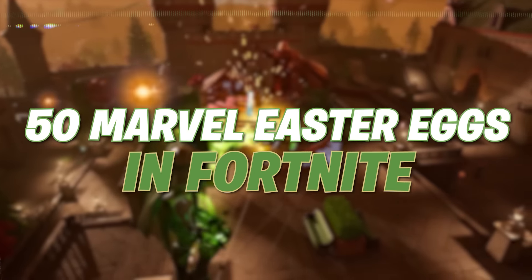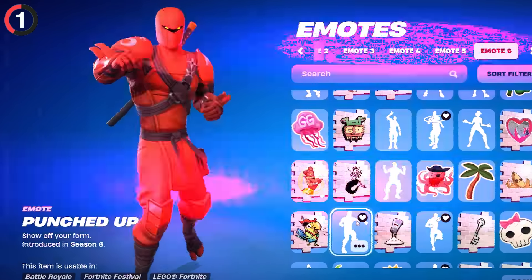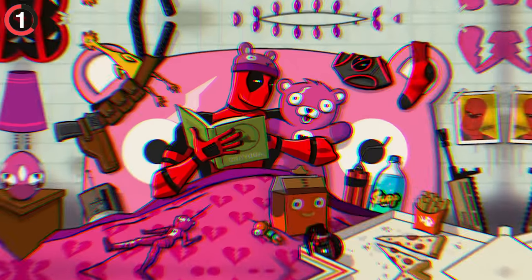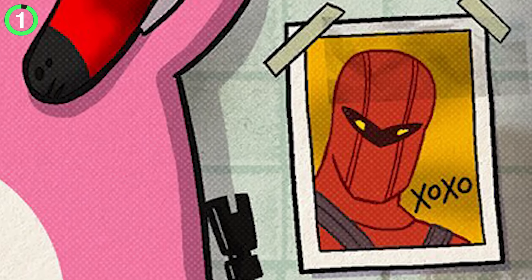50 Marvel Easter Eggs in Fortnite. Before we had collabs, we were forced to make our own Marvel characters like budget Deadpool. And seven years later, Fortnite would honor this. His official release included a loading screen, and if you check the wall, you'll spot a photo of Hybrid with kisses on it.